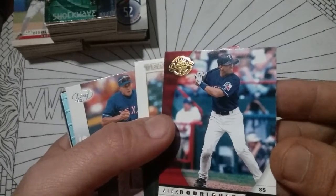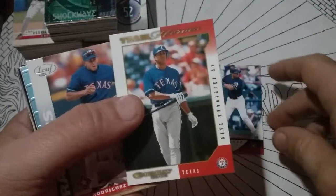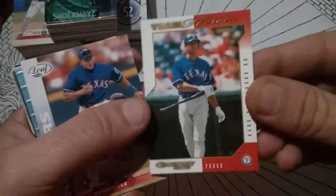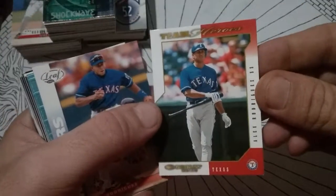This is a 2001 Donruss. Nice little card. Everybody likes A-Rod, unless you're a Red Sox fan. And there's one of his Texas cards there — that's Texas too.